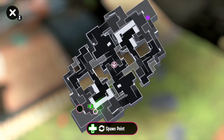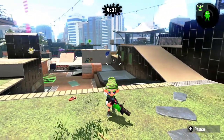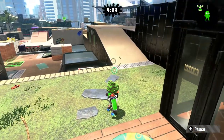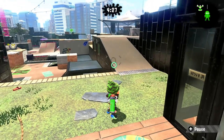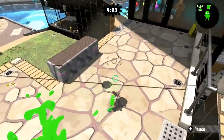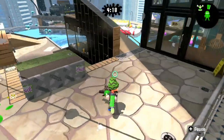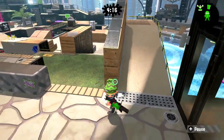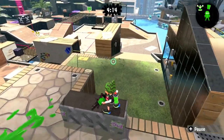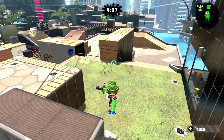So dropping down from spawn here, this area where I'm standing is called your spawn — one of the first things you all probably already knew about the map. Going to the right, this area right here is called the plat, and that ramp right in front of me you can just call it your plat ramp, or whatever you and your team feel most comfortable calling it.